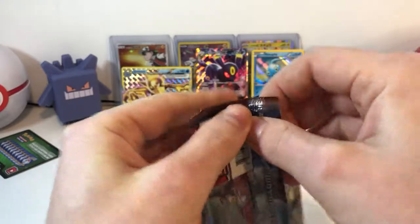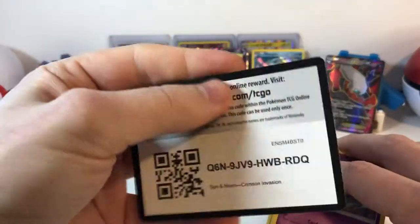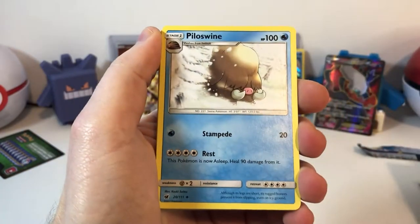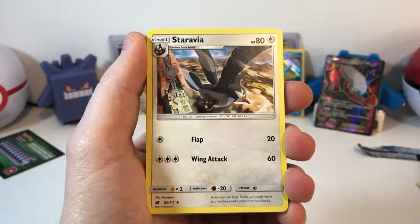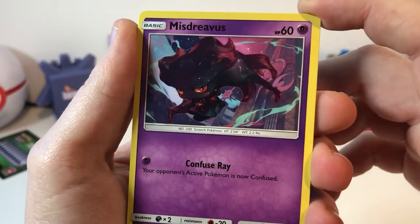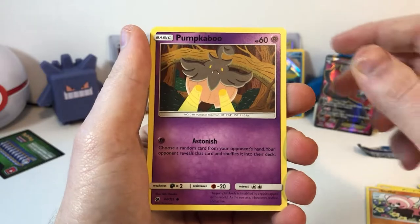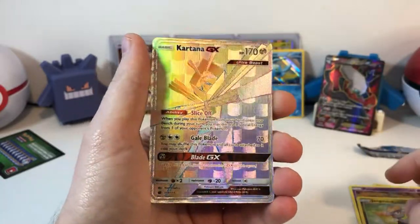Okay, onto our Crimson Invasion. Let's open this bad boy up. One, two, three, four to the front. Toss our Fire Energy. We got Eleusamine. A nice Piloswine — I don't know, how do you guys pronounce that? Staravia. A Misdreavus — now that's cool art, I like those colors. Cacnea. Alolan Geodude. Stufful. Pumpkaboo. Jangmo-o. And a Kartana GX Rainbow Rare!